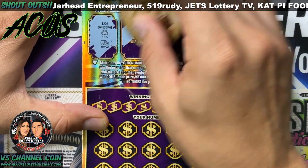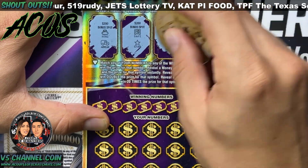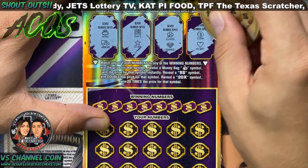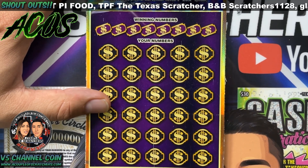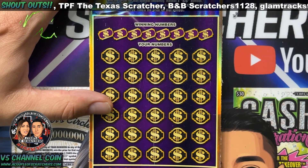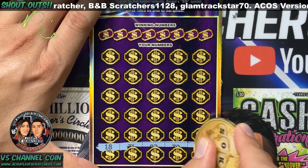On ticket 16: ring, armored car, safe, and a star; clover and a diamond; coin and a heart. We won't be $500 richer today, at least not on this ticket.